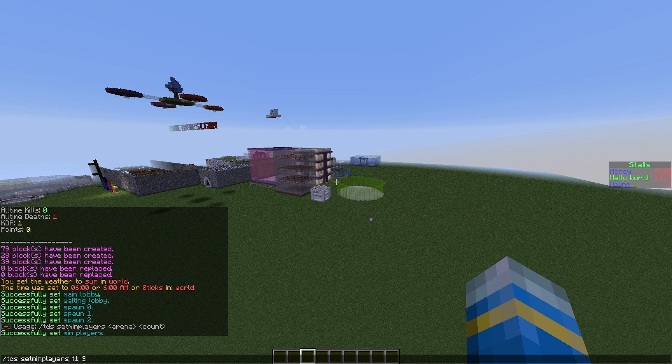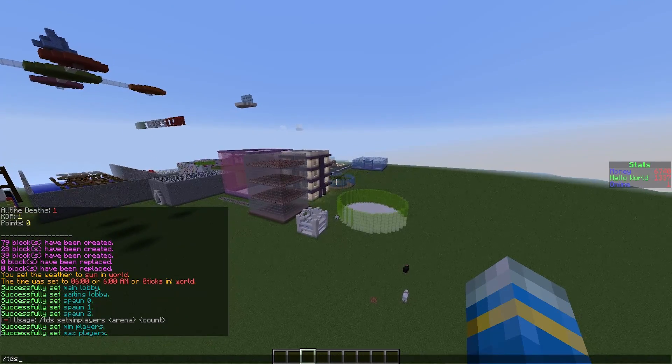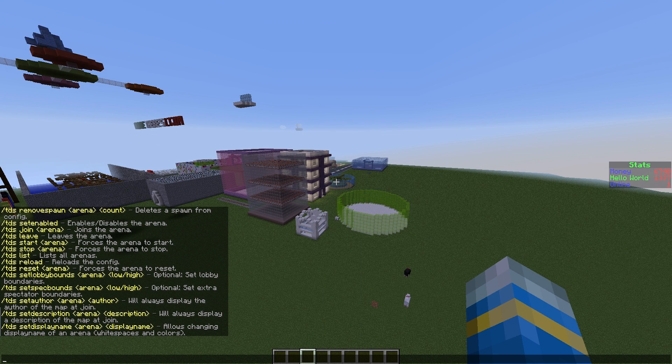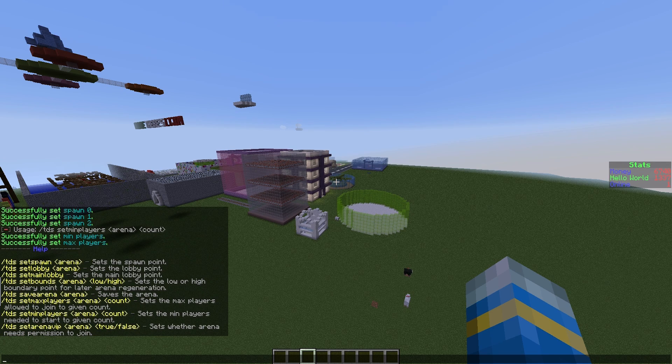We can set max to three as we have set three spawns. We can go ahead and do /tds help to see all of the other commands. There is a lot you can do, similar to the TNT run plugin. You can set lobby bounds, spectator bounds, and arena bounds, but you don't have to as that's just optional.